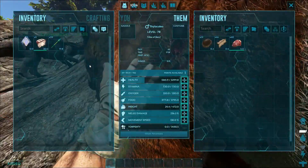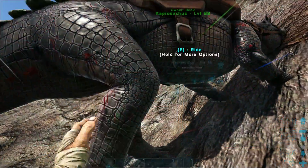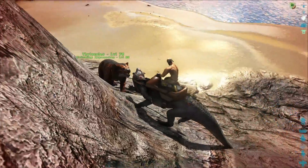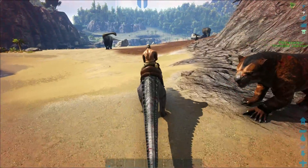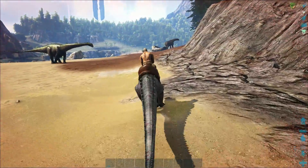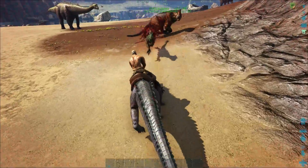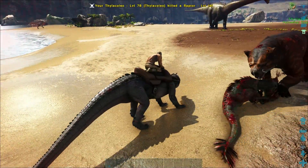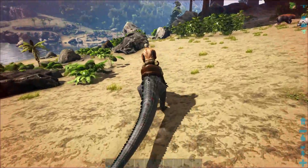This is not good - I've just been mugged for all my stuff. We don't have any narcotics now, thanks to that stupid Pegomastax over there. And obviously as you can see, he's with a Raptor - an alpha Raptor as well. So we don't want to mess with that guy. Let's go Mr. Thyla - make sure we're away from that alpha Raptor. I'm not too bothered about the narcotics.